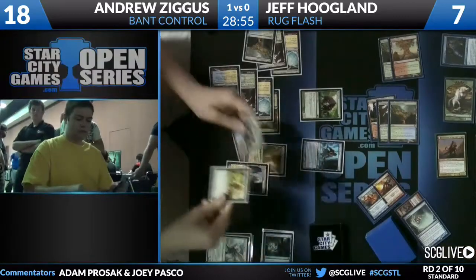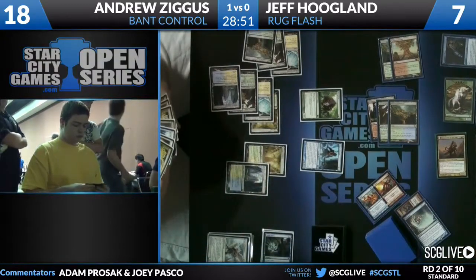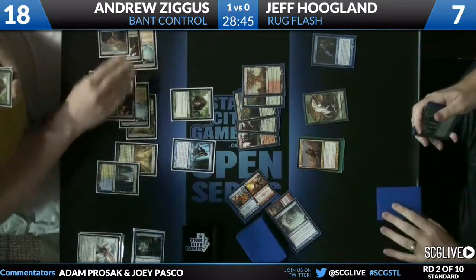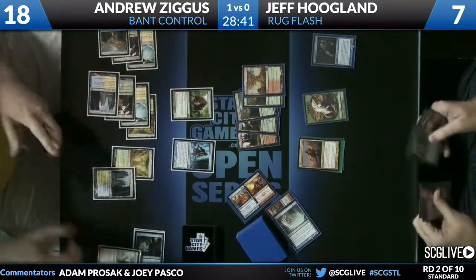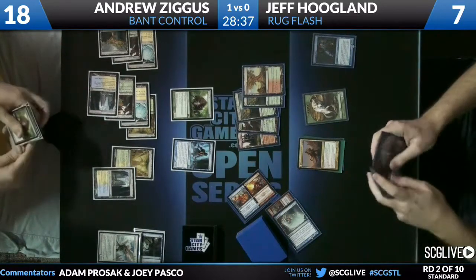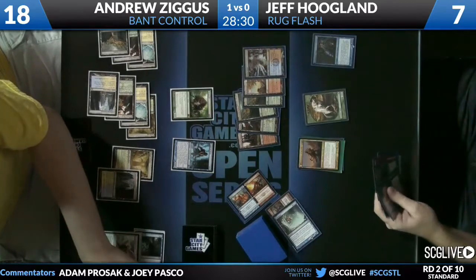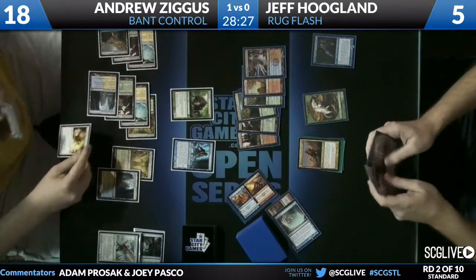Thragtusk as a follow-up from Andrew, and Augur of Bolas finds a Farseek. Andrew is still... I'm really confused by Andrew's line here — he plays these Angels out really aggressively and then just does not protect them at all. Did he have the option to protect them though? He didn't have Azorius Charm. You can protect them with each other — wait till one dies, then put it under the other.